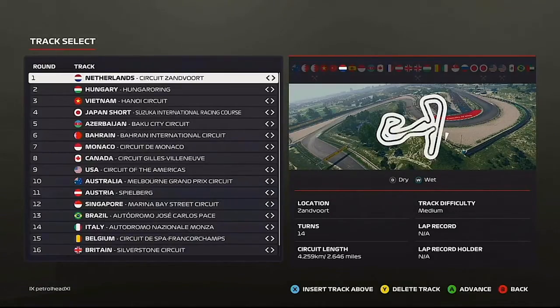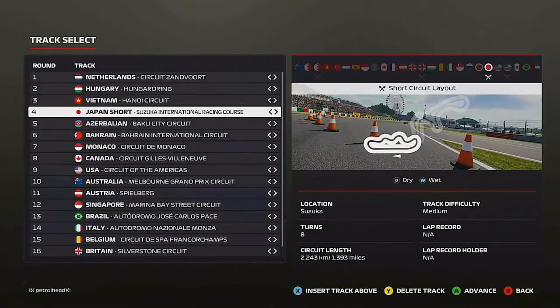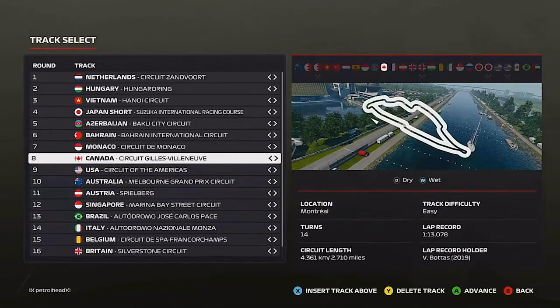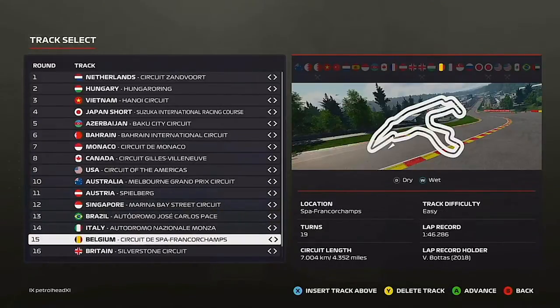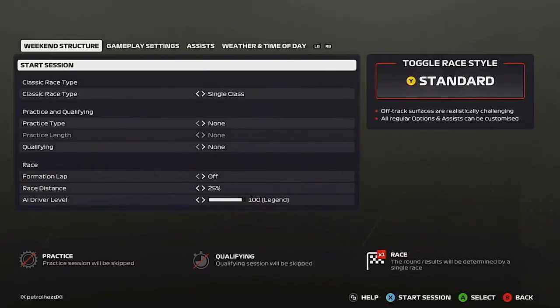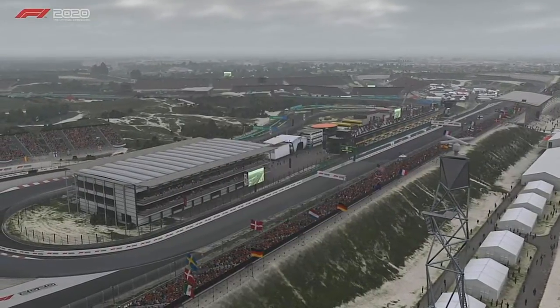What is going on guys, Brown here, and welcome to the start of a new series here on my channel called the F1 Classic Academy. This is the series where we take the generic drivers on the game that no one really cares about, throw them into a championship and see what they can do. In the background you can see the calendar — we start in Holland, then Vietnam, Japan, Baku, Bahrain, Monaco, Canada, America, Australia, Austria, Singapore, and then classic races of Brazil, Italy, Belgium, finishing at Silverstone. This is second season, 100 AI, 25 races to mix things up — no qualifying, just pure wherever we start, that's what we've got to deal with.